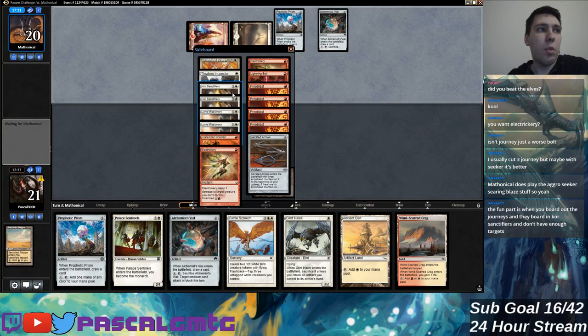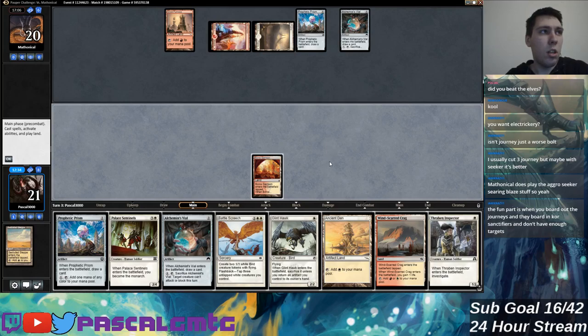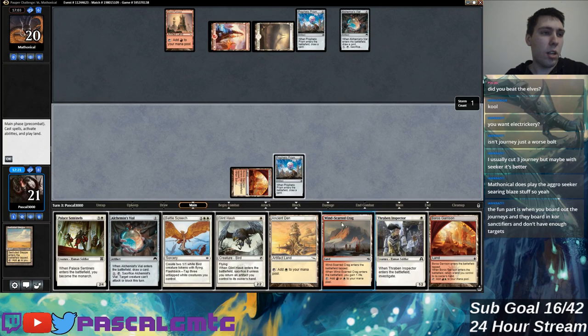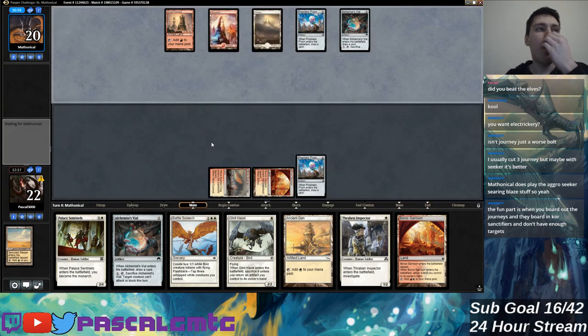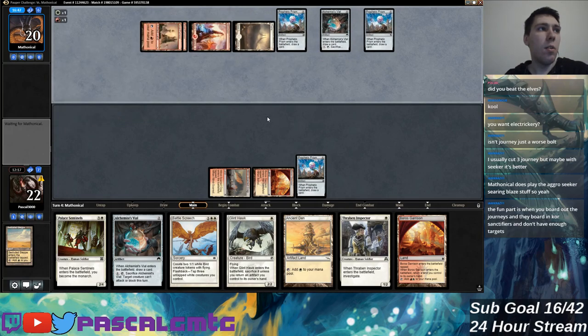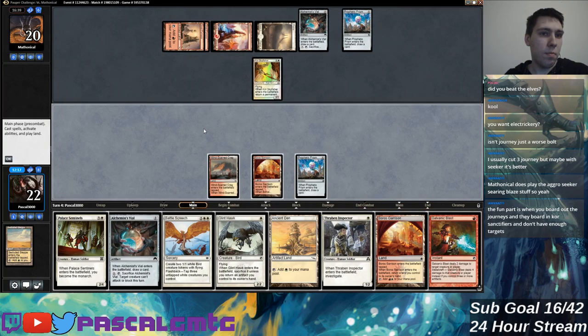If they have Core Sanctifiers in their deck I would not want Journeys — that makes a lot of sense, and it's even more of a blowout against Ray of Revelation. I can Prism, and if I find another untapped land I get to play land and if I don't I can Windscart Crack instead. I think threatening turn-four Palace Sentinels is more important, especially against their Palace Sentinels potentially coming down. Actually I end up with no removal here — that's pretty awkward.